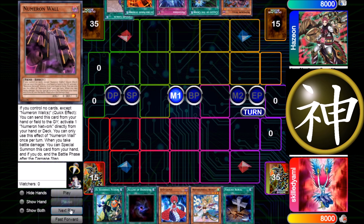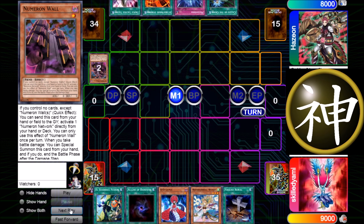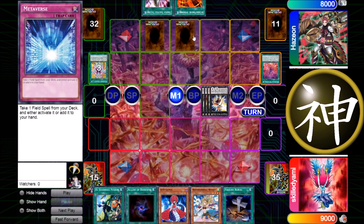He simply starts by using Upstart Goblin, giving me 1000 life points, draws into Talents, uses Number 1 Wall to get Number Network, activates it, uses Numeron Calling to get his monsters, and goes into Utopic Zexal. Then he sets Metaverse and Called by the Grave, pulling Mystic Mine.